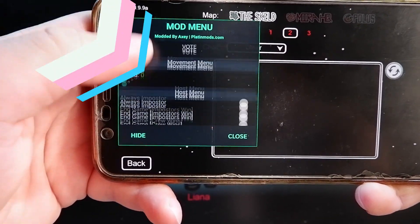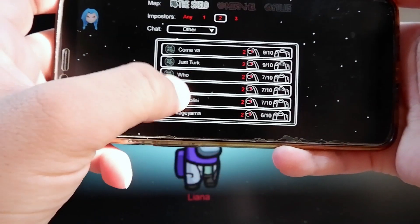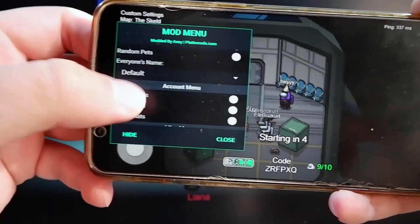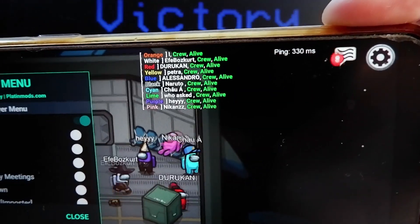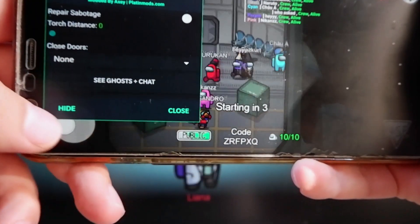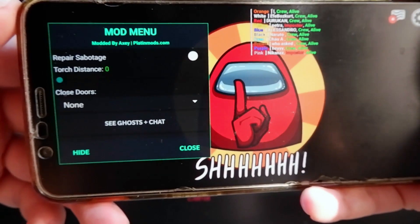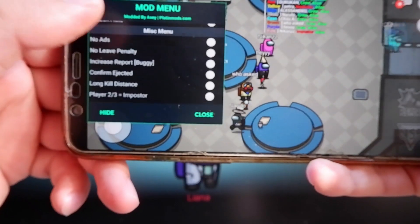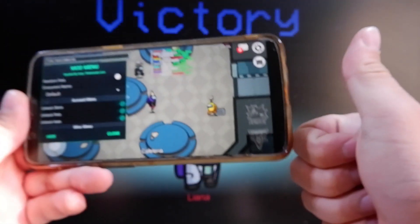You can go on and unlock every single skin in the game. So for example, if you go in one game and you wanted to see who is the imposter, you can go on and enable this show crew imposter feature over here and it's gonna show up all the imposters and the crew in the game. It shows who is the imposter, and you can go on and hide from these guys so you can be the best in the game and win even as an imposter or as a crew.